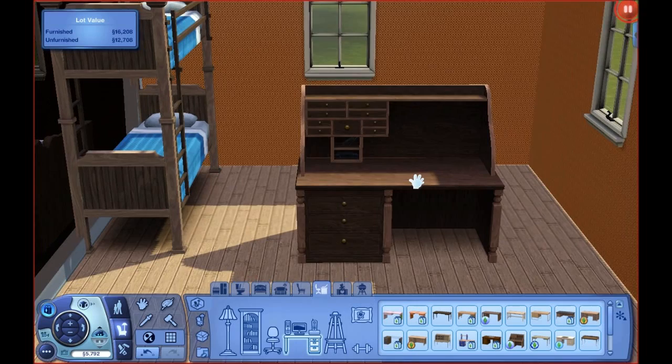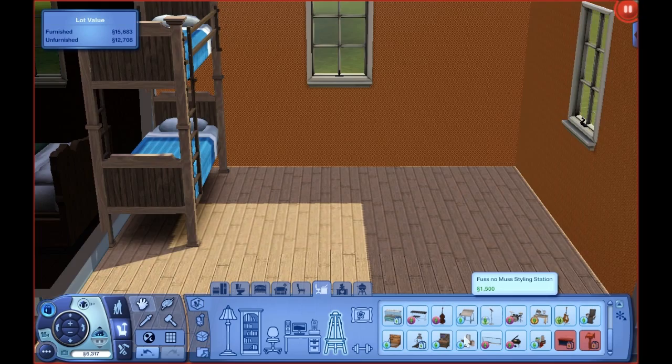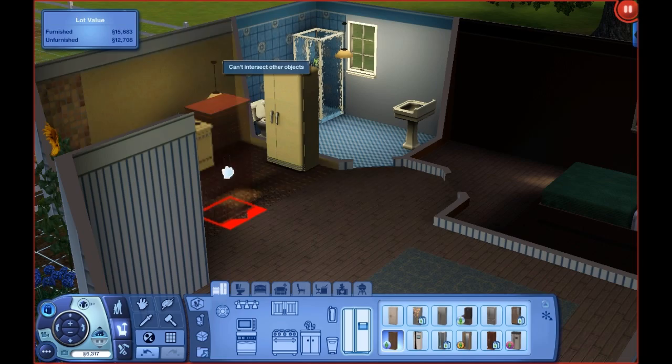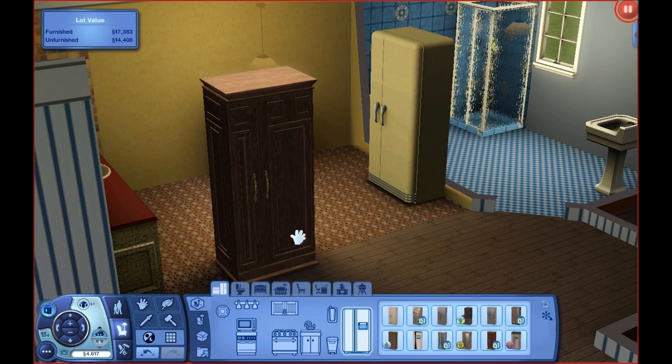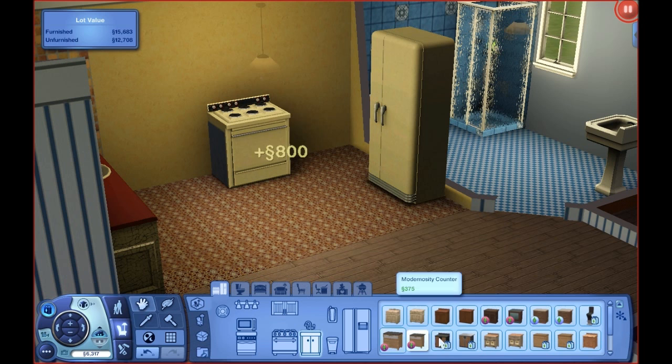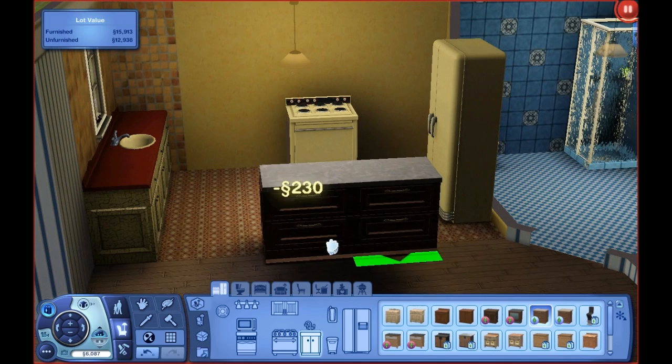We'll go into the new objects. A new kitchen — anything for the kitchen? Yes, there's a new refrigerator right here. And then a new stove — yep, new stove and everything. I cannot wait until they get enough money to get all of this good stuff. New counters — I cannot wait, I'm in love with all of this stuff. That's so cool.